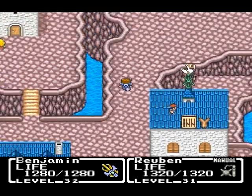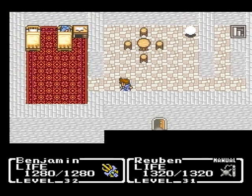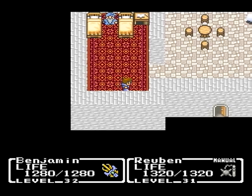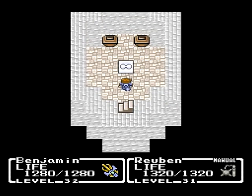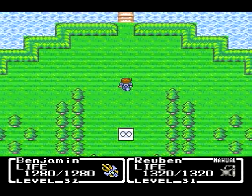Now what we want to do is head to this house here, because there was a guy in here that said something about the Mobius Crest, and now we have it. We got the Mobius Crest, and now apparently we can reach the ship dock from here. If we go down these stairs, we see the Mobius Crest symbol, and after taking these boxes, we step there and — we warped to the ship dock. Awesome.